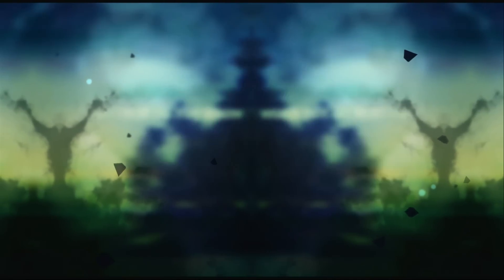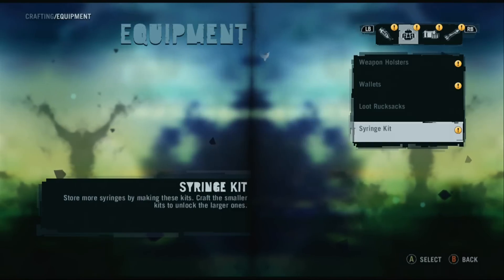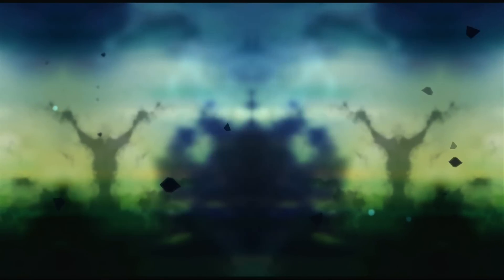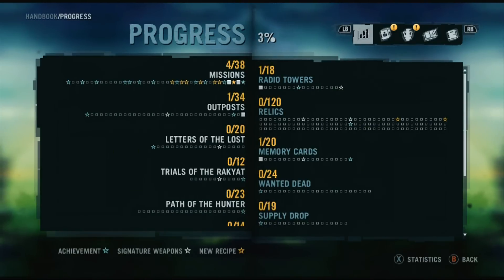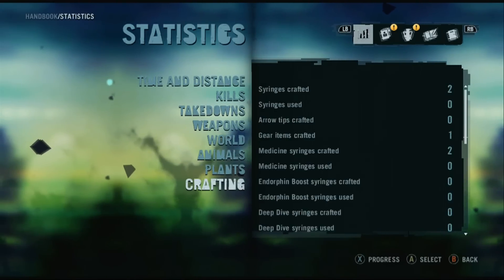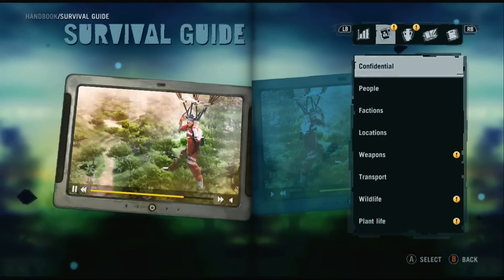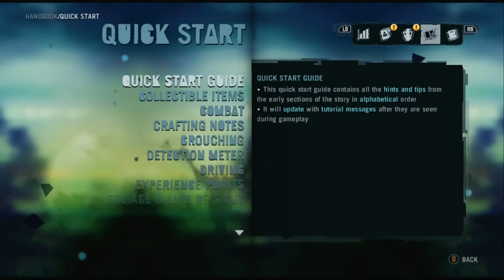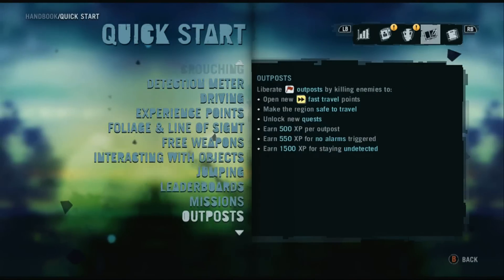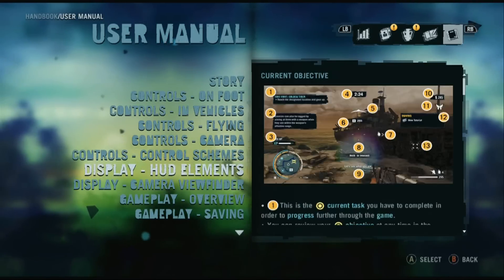The game also features a fairly robust crafting system, in which you'll use the plants you harvest to create syringes, and the animal skins you harvest to increase your carrying capacity for equipment, ammunition, and of course my personal favorite, more arrows. Another nice feature is the handbook, which includes a list of progression for all the different objectives within the game, a full list of statistics for just about anything you could imagine, a survival guide listing the various people, places, locations, and items you've encountered, a list of various collectibles, a quick start guide with detailed information about control schemes and tips, and a full built-in user manual involving everything you could possibly need to know about the game.